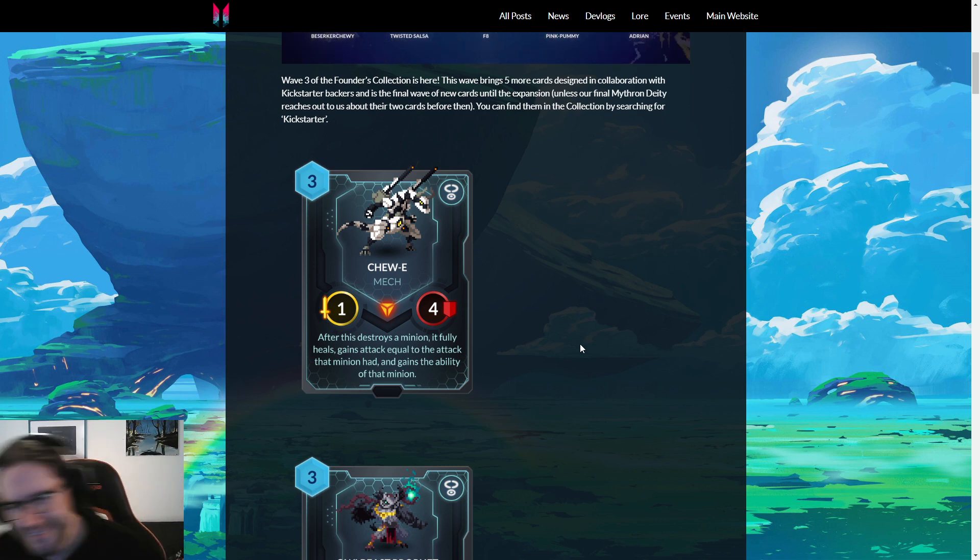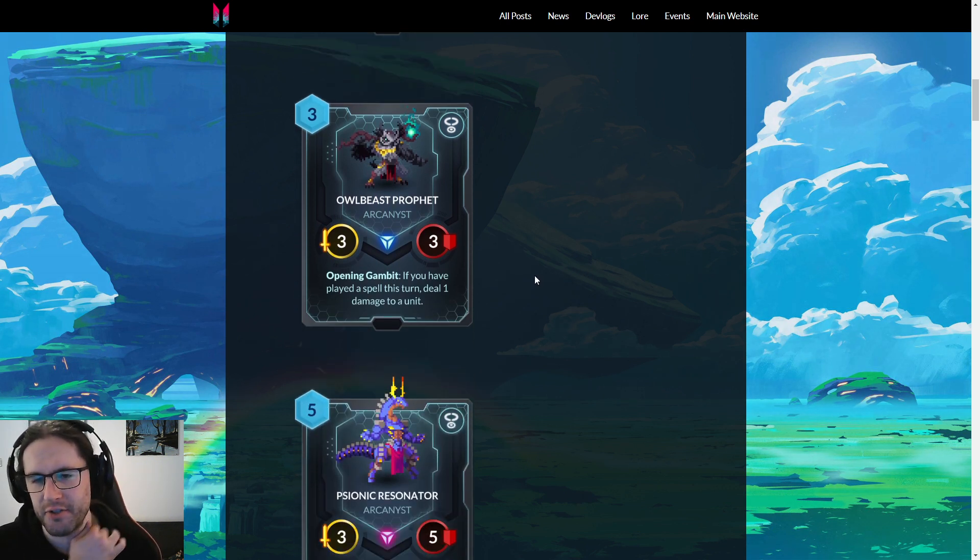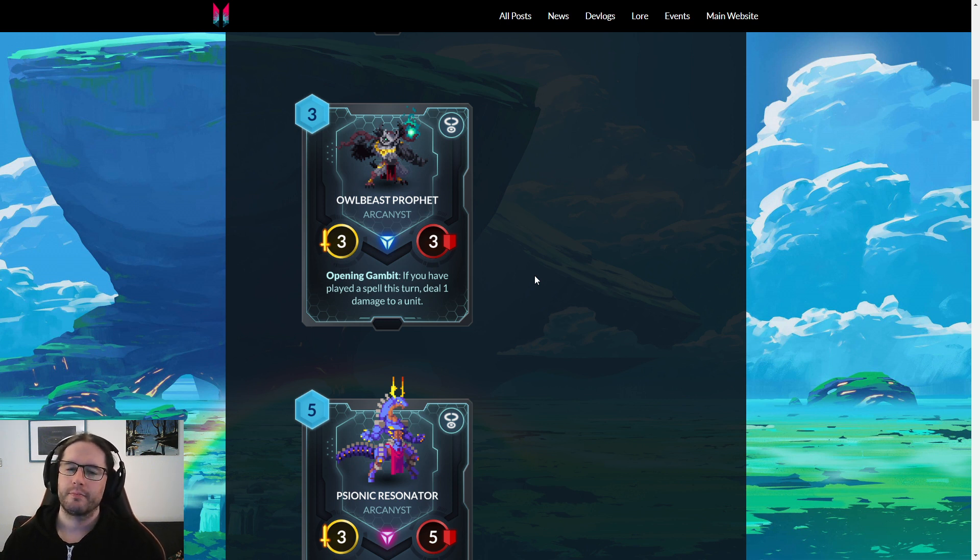Albi's Profit — three mana, three-three. Opening Gambit: if you've played a spell this turn, deal one damage to a unit. It's fine. It doesn't hit generals, which removes a lot of utility in terms of just pushing damage or clearing artifacts, but pings are always appreciated. It is an Arcanist, which is quite nice. The fact that you can't actually play it on three and get value out of it though — it's going to be understated. It's awkward in gauntlet — I think this card is mediocre. I'm not a huge fan of Blood Tear in gauntlet either because the mana cost behind the ping is underwhelming, and I suspect Albi's Profit will be much the same.